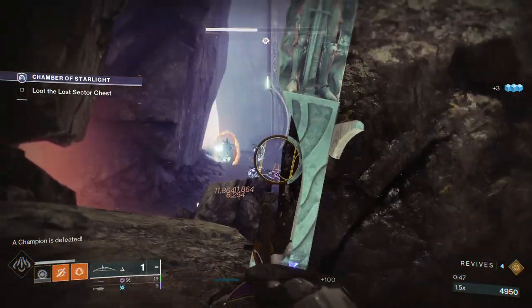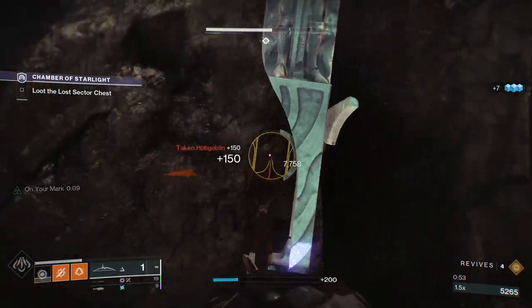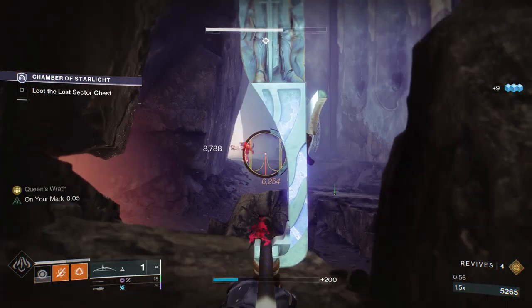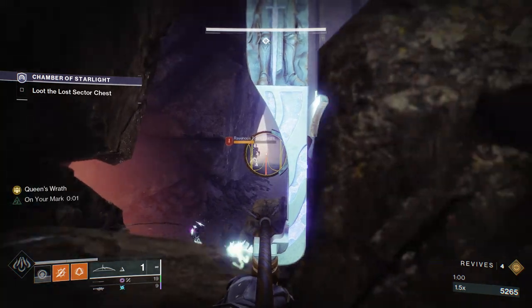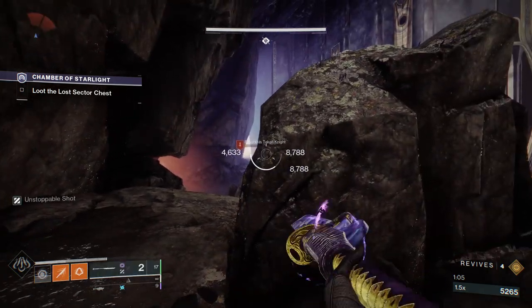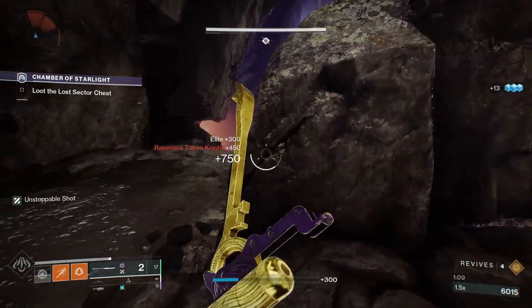At this point we're just gonna snipe the two taking hobgoblins in the back of the map and that solar shielded enemy, which will allow us to run past all of the rest of the adds. If you are doing this on void invisibility it's gonna be so fast — all you need to do is take care of that unstoppable champion. You don't even need to kill that first sniper; just kill the unstoppable champion and then you'll be able to proceed forward and skip all of the adds with invisibility.